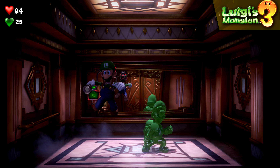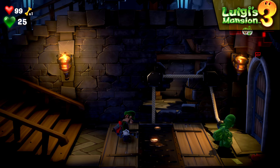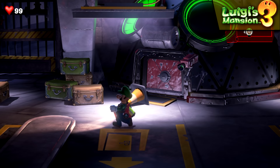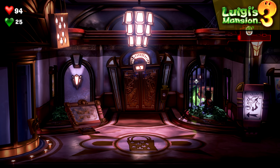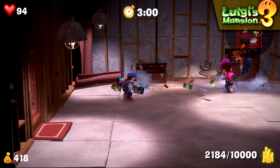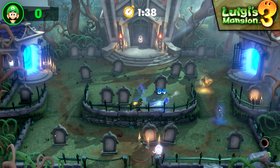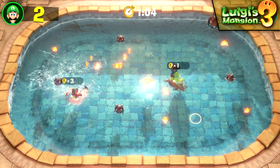Luigi's Mansion 3 also sees the return of the Gooigi co-op mechanic, first introduced with the remaster of the original game for the 3DS. Only this time, it's much more involved. Gooigi isn't just another playable Luigi — it's actually an important gameplay mechanic that's required of the players regardless. After progressing far enough into the story, players can press the right stick button to spawn Gooigi, and can swap between them to complete puzzles. Because of Gooigi's gelatinous form, he can walk straight through certain doors, but he can also dissolve into puddles of water, and is more vulnerable to attacks. Luigi's Mansion 3 also sees the return of the Scarescraper game mode from Dark Moon, only now players can play with up to 8 players — 2 for each Switch system — and can complete puzzles and capture ghosts together. Alternatively, there's also a set of competitive game modes that challenge players to capture ghosts, shoot cannons at targets, and collect coins in rubber duck floats.